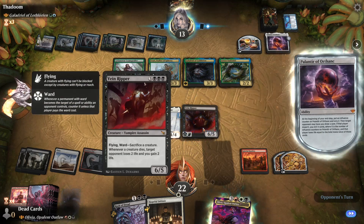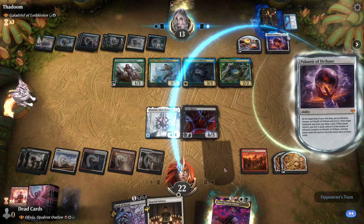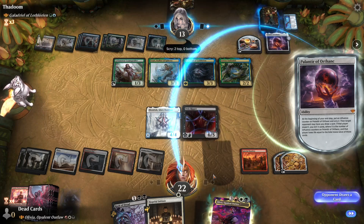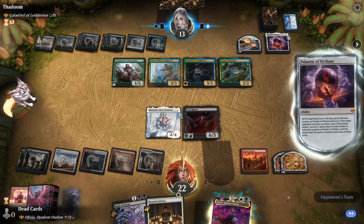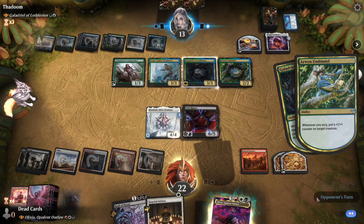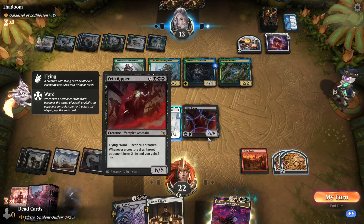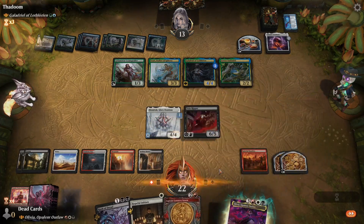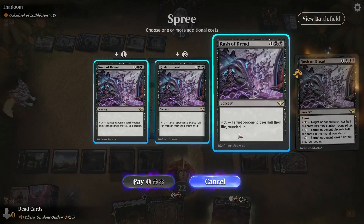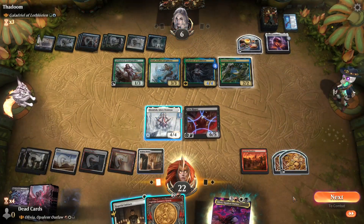Whenever a creature dies — yeah, okay, and then no matter what I think I win next turn. I don't like to do this first and then swing in. You can draw a card. Do all your triggers — counter. Oh okay, nice. Never a creature. Yeah, that's so insane — when a creature dies. Let's just do this. Oh — I guess my math was right. There we go!